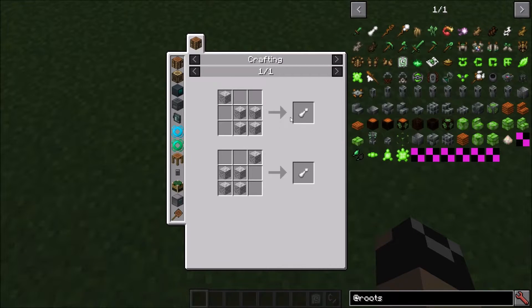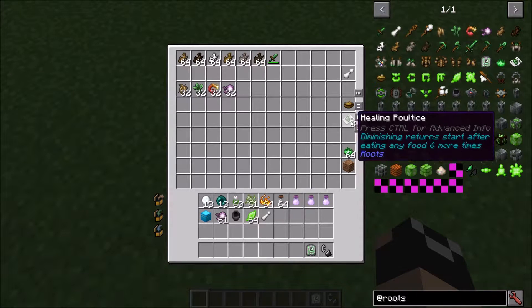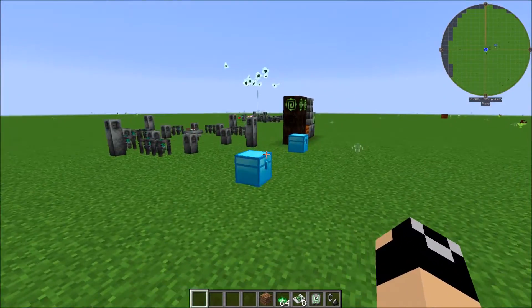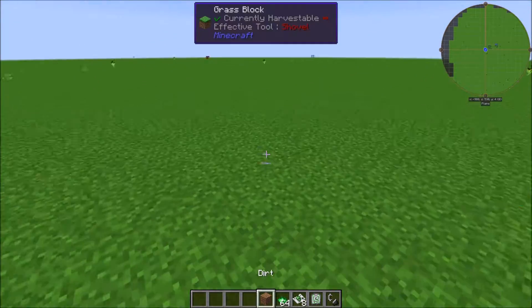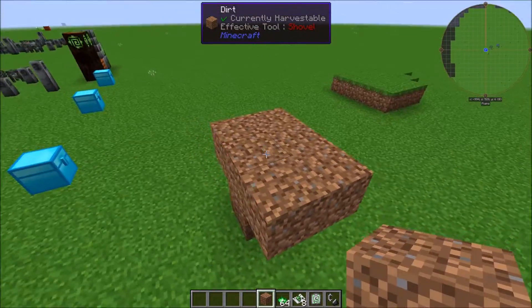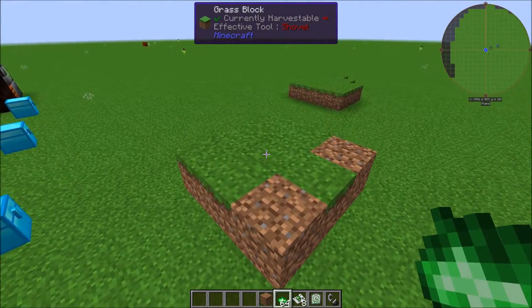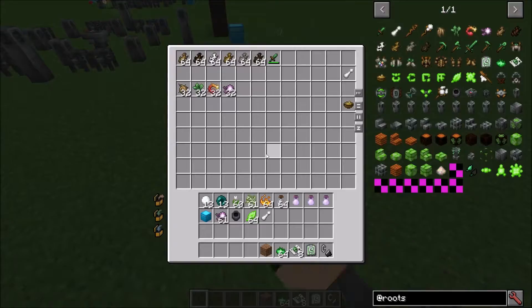Next you're going to want to make yourself one of these pestles, which are very easy to craft with just some diorite. This is going to be used in a lot of early craftable items, and you'll also use it with a mortar down the line. The growth powder works almost like bone meal but it creates grass. If we throw this down, you'll notice it turns a big chunk of dirt into grass, allowing you to get grass in places where normally you wouldn't without making a silk touch tool.